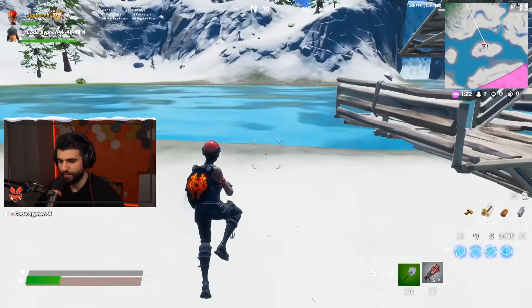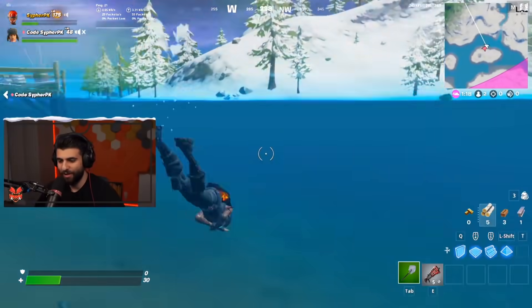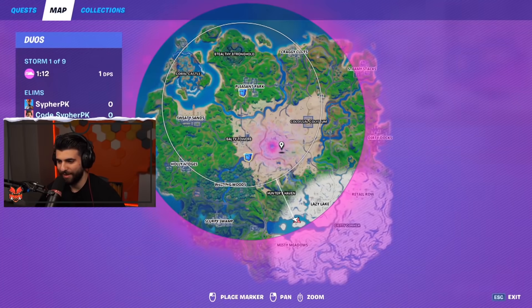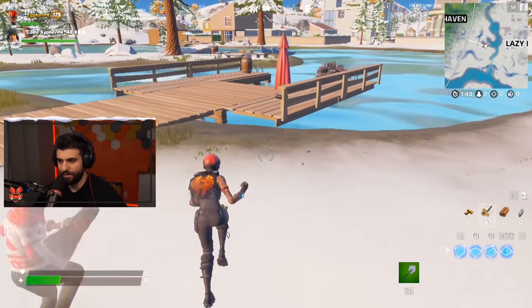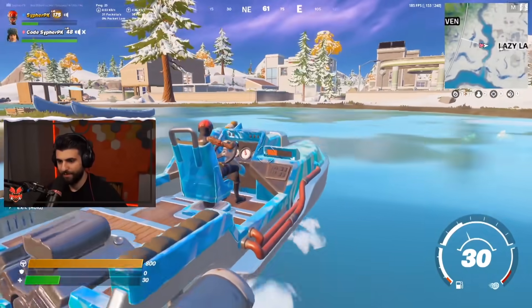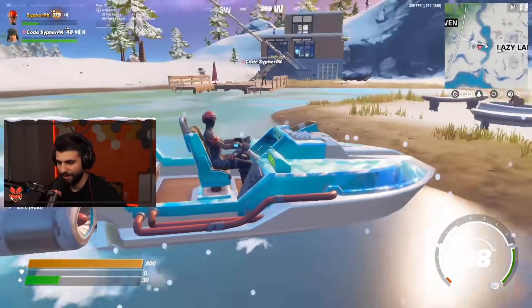Let me try swimming. This FOV is nice though — if you could play on 120 FOV, oh my god. My character is swimming all weird, he has his hands all funny. I'm gonna try to jump into a snowman... actually I can't. Can I get in a boat? I can! It's actually zoomed in when I'm in the boat, funny enough. Still can't shoot with the boat.